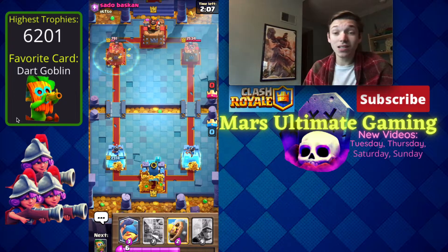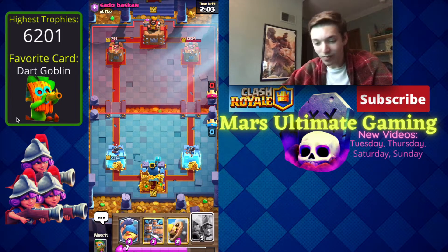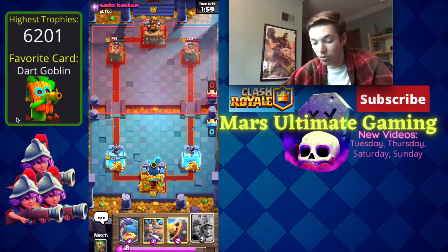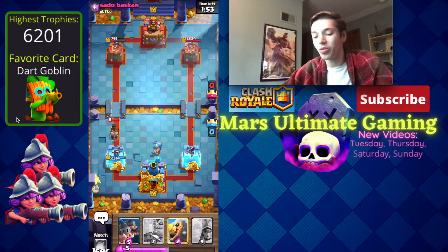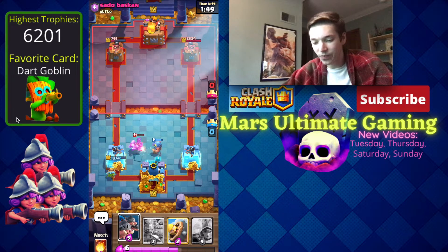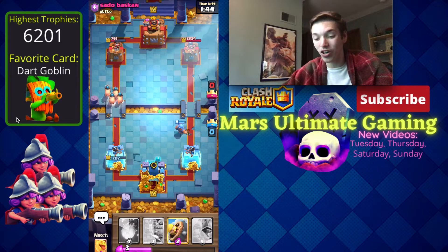This is exactly how we needed to rebound from that last loss. We're going to try to get the win and carry that momentum into a couple more wins. Another Fisherman — I feel like he might zap this time, but the Fisherman placement was actually bad on my part. He walked away, and he's going to Fireball there even though he knows I have Royal Hogs.